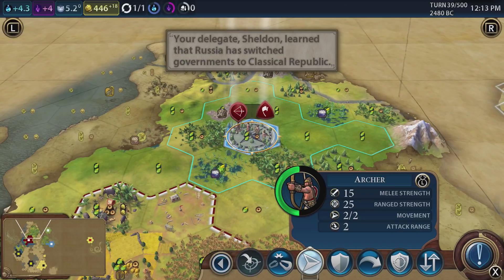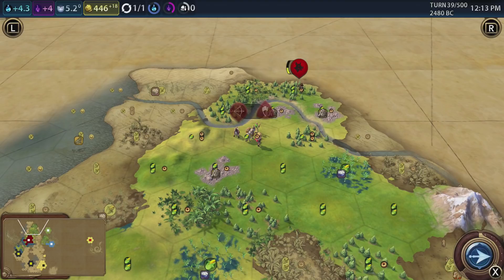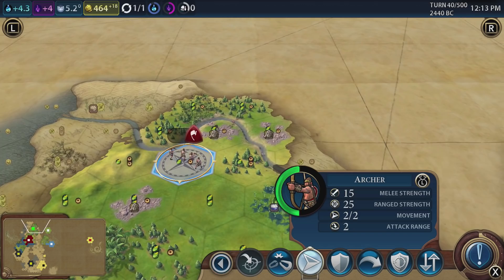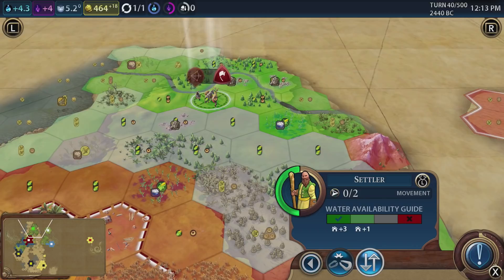So let's switch over again to the settler and we're going to move there - here, that's where we go into. Look at that - we're okay, we're defended all right. But as soon as we found a city, these guys, this scout doesn't wander away - he's then going to know exactly where we are. So I think we're going to try and get a major victory - attack him, get rid of him. Hopefully not too concerned about that. Let us switch to the settler - I think this is the spot. 1, 2, 3 - we're going to get everything from that spot. That's going to be it - we are going to found the city here.